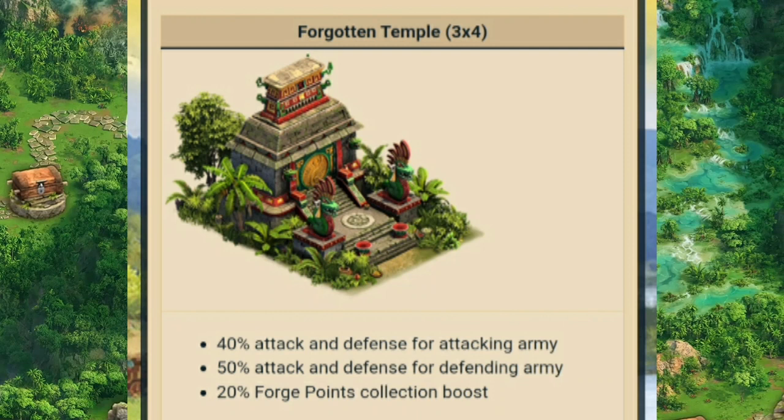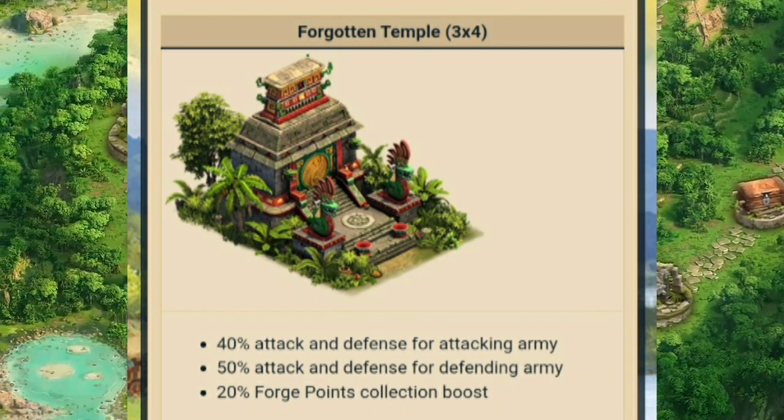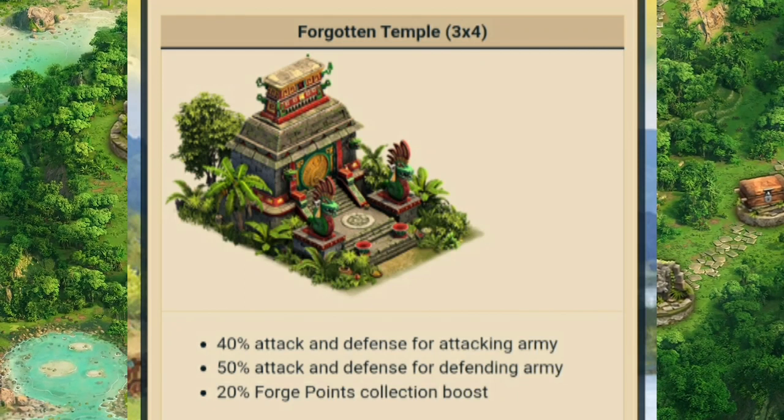To assemble the Forgotten Temple, you will need fragments you can gain at every big encounter on the map — every fourth encounter.